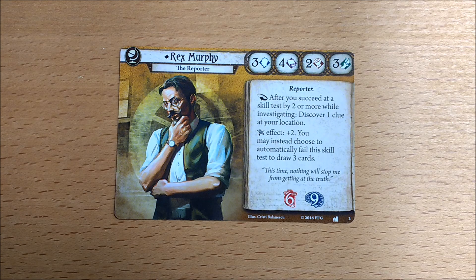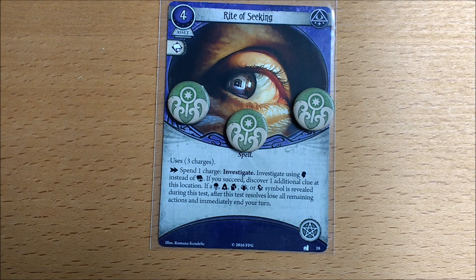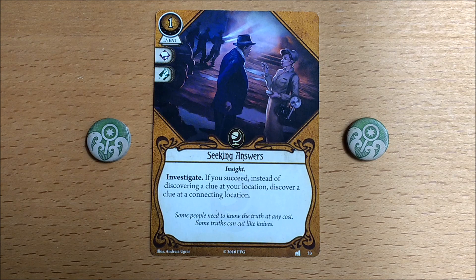Rex's ability is not adding to the number of clues you are discovering. It is a separate effect, so you don't need to be discovering clues. Why not use it when searching for Izzy? That way you can help a friend and get a clue. Or use it with Rite of Seeking to discover 3 clues. But you need to succeed by 2 or more, don't forget. So if you play Seeking Answers and succeed by 2 or more, you discover one clue at a connecting location because of the card effect, and one at Rex's current location because of his investigator ability.